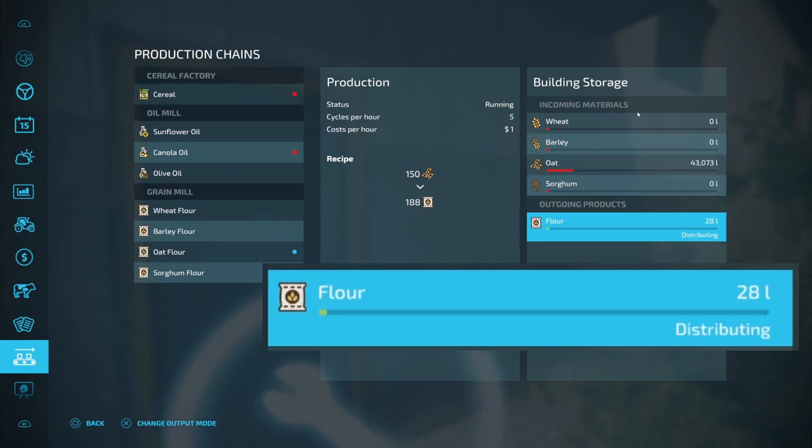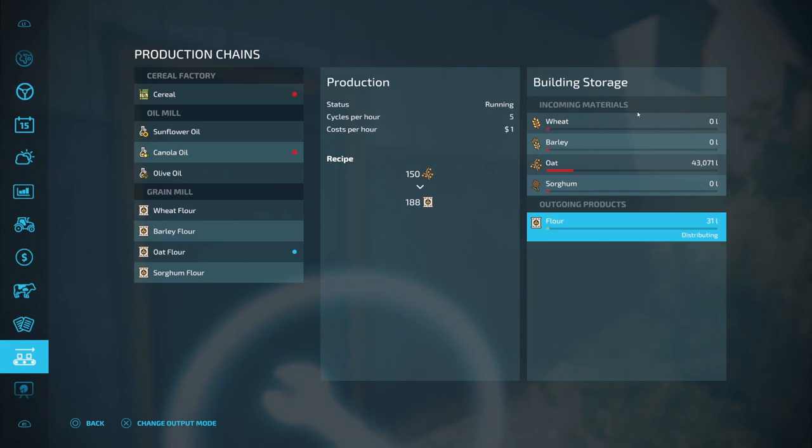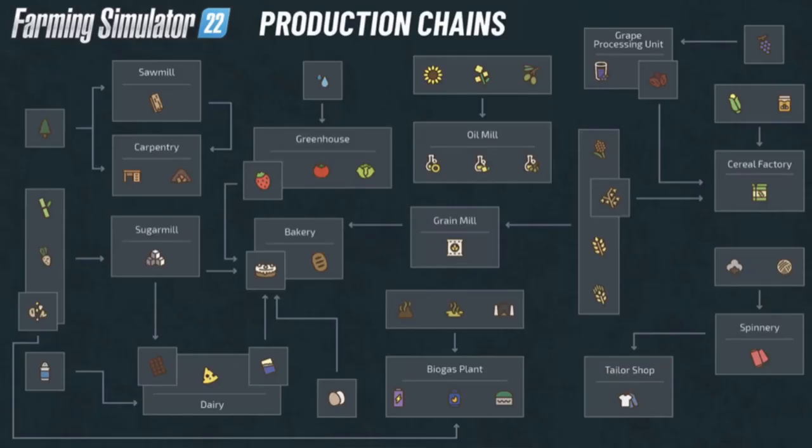If you want to take this further, all the different production facilities have other production facilities you can take the products to. Looking at the production chains image, for the mill you can take your flour to the bakery. Sorghum, oats, wheat, and barley can all be brought here, turned into flour, and then taken to the bakery.